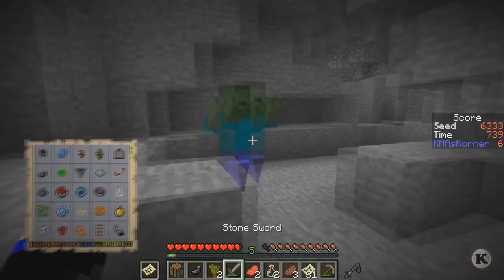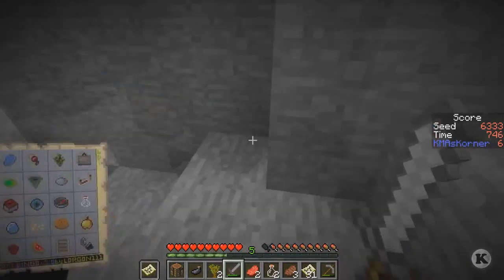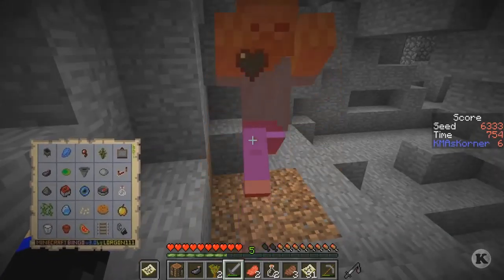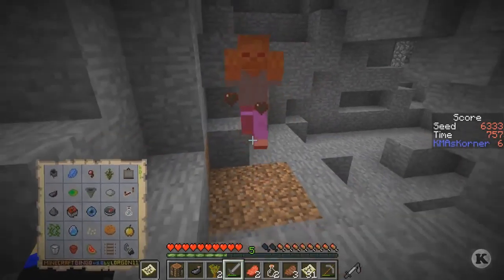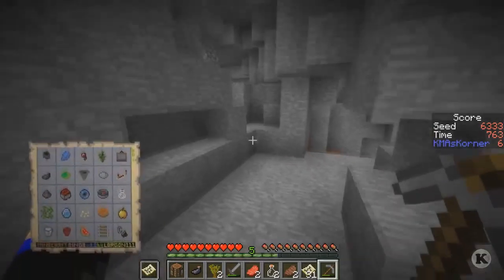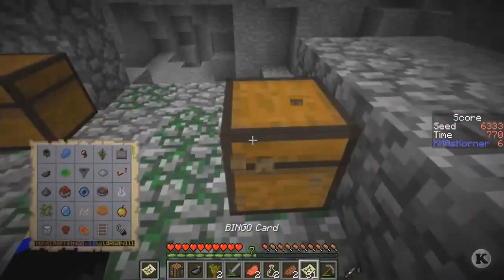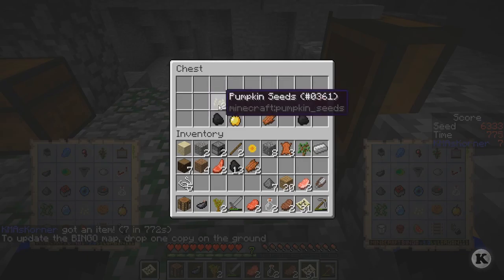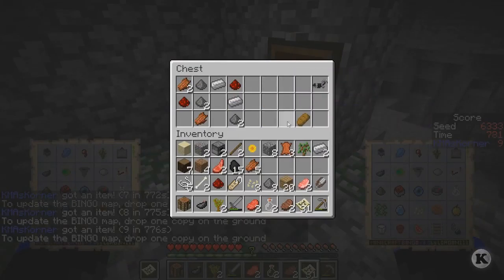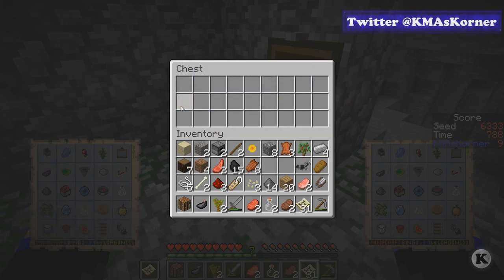Ouch! There's a spawner over there, so we're gonna go kill this guy. Get out of the range of the spawner so nothing else spawns. Hopefully we can get in there and turn it off real quick. Let me make sure I'm full health. Come on yeah! Look at this - I just got something else, excellent! We got a lot of stuff. I can make gunpowder to make the TNT.